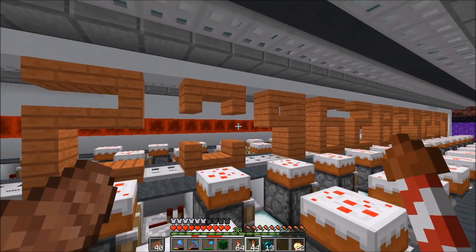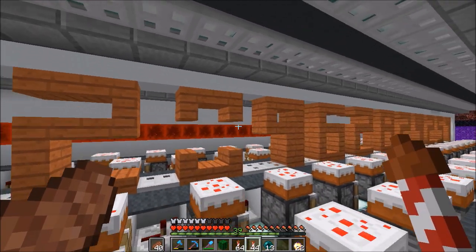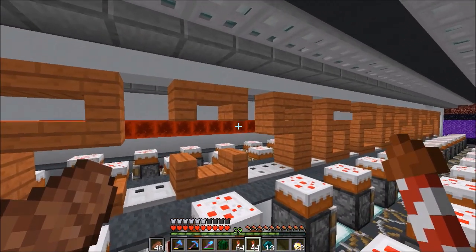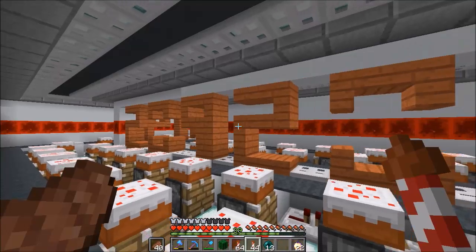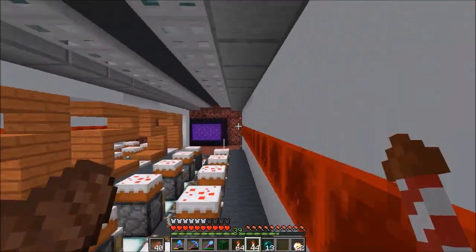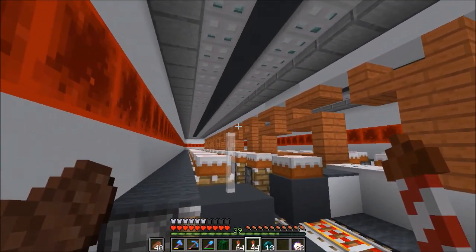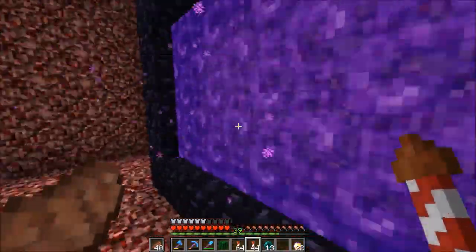Mango suggested that I could use some oak trapdoors, because in 1.12 we only have oak. But unfortunately, oak doesn't really go well with acacia. In 1.13 I'll be able to use the acacia trapdoors, but until then these will just stay like that. Also, I'm not sure if we're ever even going to update to 1.13. Maybe if 1.14 is really cool, then we'll update to those new features.